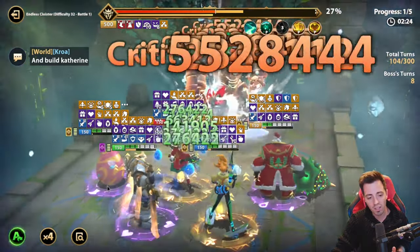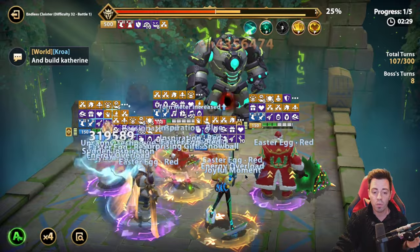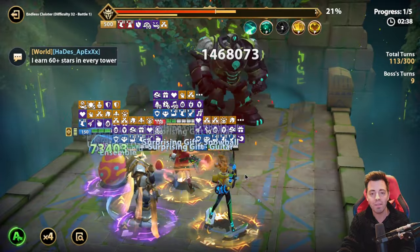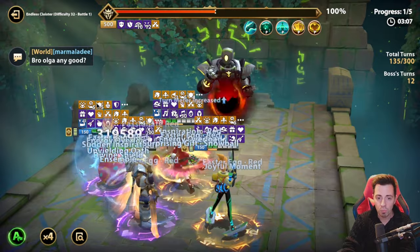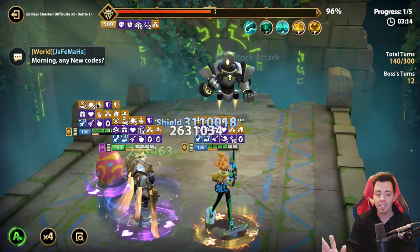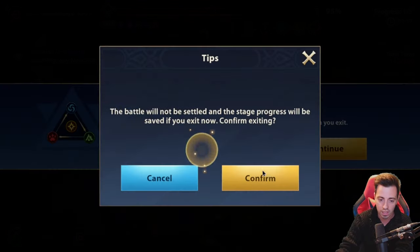Esther gives the yellow egg and if heroes die they are gonna revive — so maybe it's gonna work. I lost one of my heroes but he didn't have the yellow egg. 133 turns to destroy the shield of the boss, but now I don't have Nicolas anymore so there's no speed reduction, and I also lost my Jingle Bell. Not working. Maybe I wasn't lucky, so I'm gonna retry just in case.